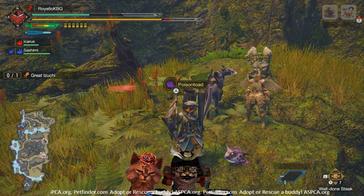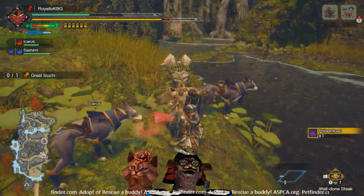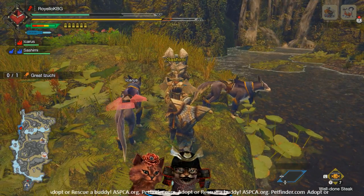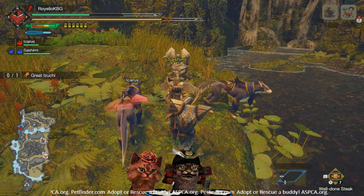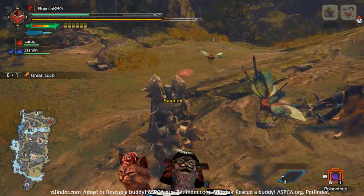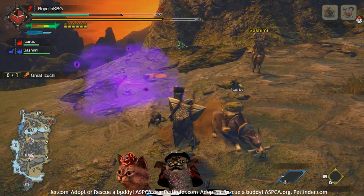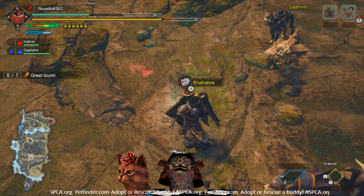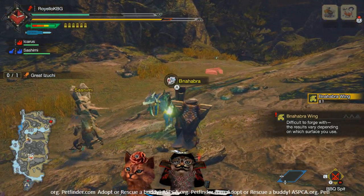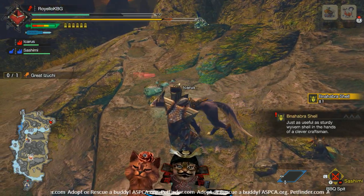Next up is the poison toad. These are handy — for big enemies they can poison them, but here's a practical tip for newer hunters: you've probably tried to break or kill bugs and they just shatter into pieces. Use a poison toad near them instead. The cloud will poison the bugs and kill them while leaving their bodies whole, so you can actually carve them. Just be careful — the cloud can poison you too, so don't stand too close when it goes off. It also poisons larger monsters for damage over time.